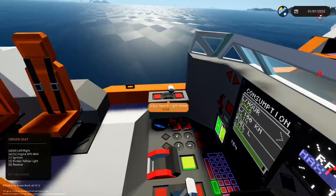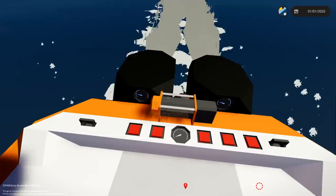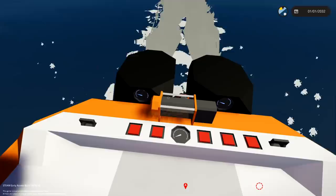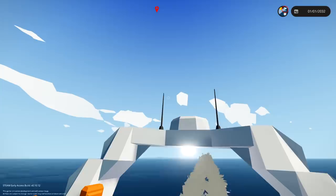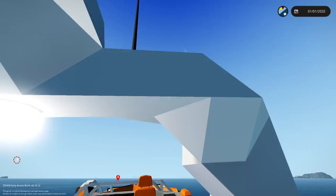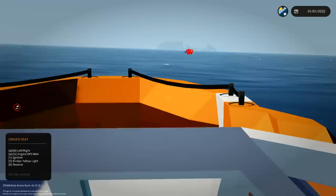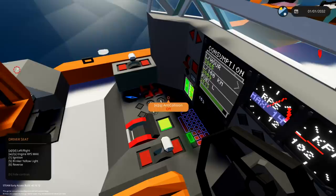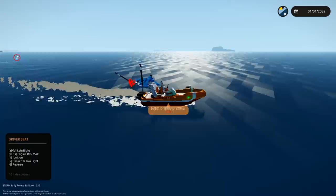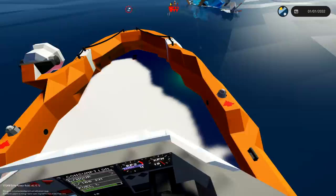The searchlight can actually be pointed up and down — there we go, that was easier than I thought. We've also got a winch in the back, and we can check the temperature of the engines. We are getting close to the accident now — it is a helicopter crash. How do I actually slow down? W and S is for going forwards and backwards — reverse is here. We flew past them, let's go ahead and turn around. The outboard motors don't actually turn; they've got little rudders on them.